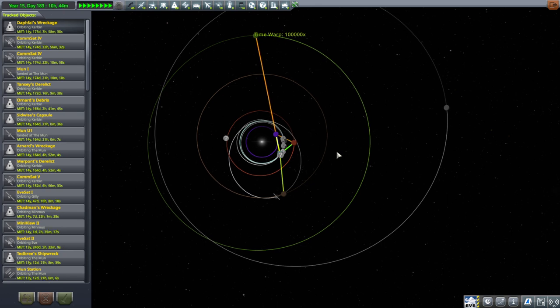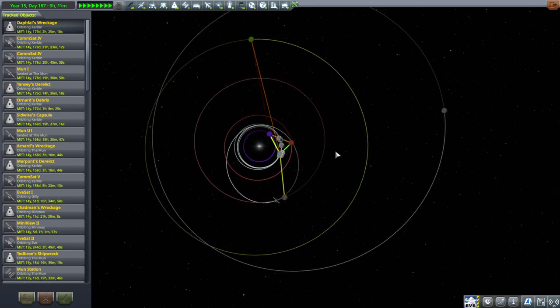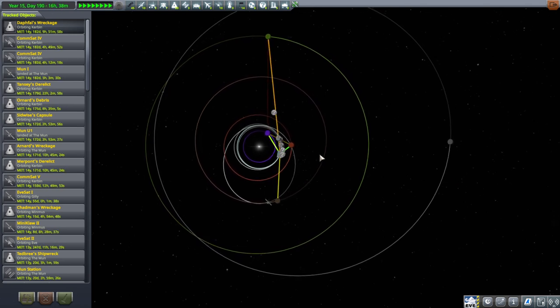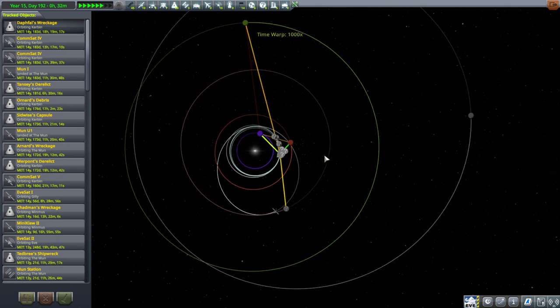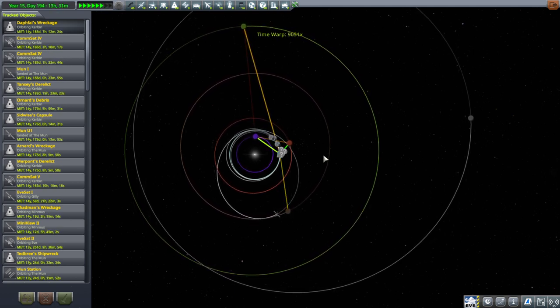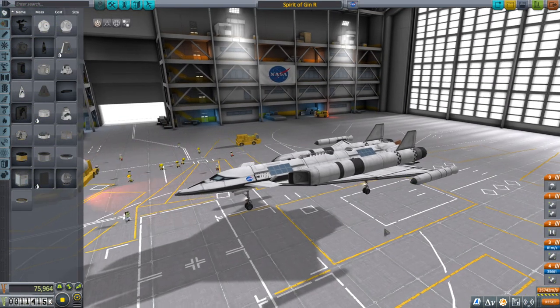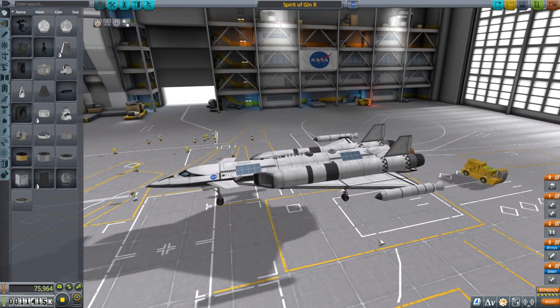For the first time in this series I'm going to import a craft from a previous series. I've done stock stuff before, mostly building new stuff, but I'll discuss exactly what changes to this design I would contemplate. We'll just test it as is first. So on to the SPH. This is the Spirit of JinR - R for Rescue - from my 1.8.1 stock efforts. Those were live streamed.